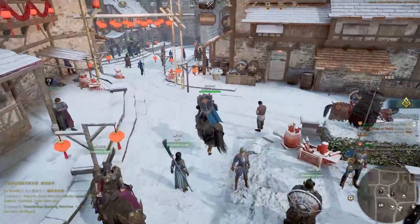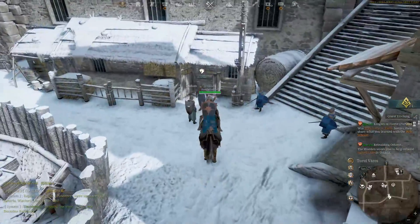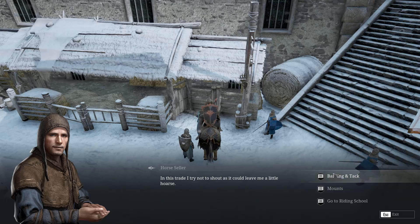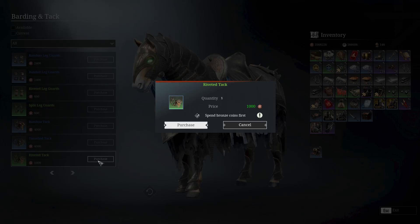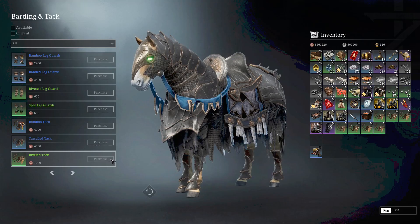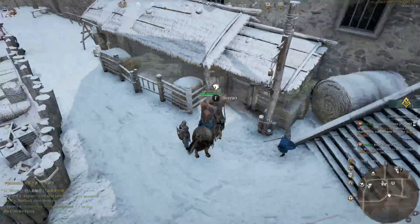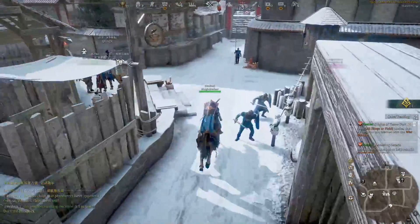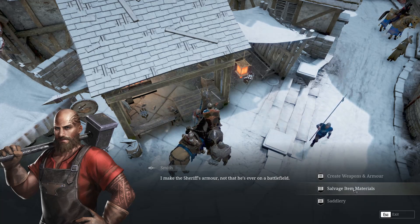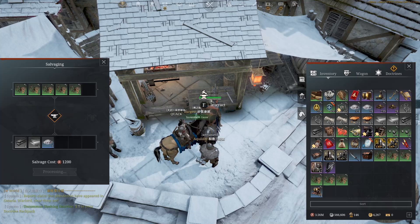A lot of people ask how to get a lot of silver. When you start getting your schematic boxes, you'll quickly realize how much powdered silver you need. Go to the bartering tack shop, buy riveted tack — we'll buy twelve of them. Then take them back to the blacksmith, go to salvage item materials, and bang out all of these saddles. Each saddle is 500 bronze.